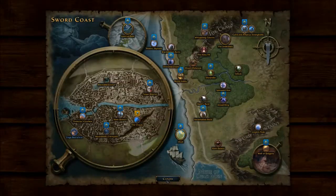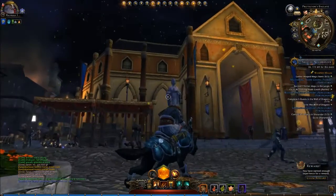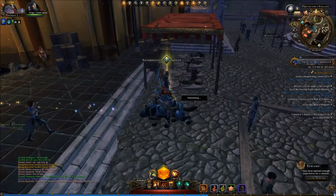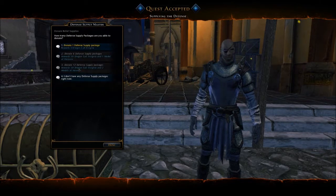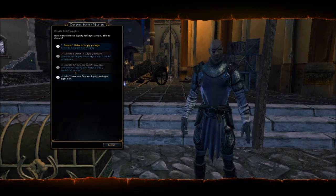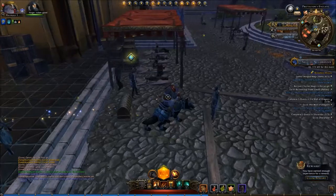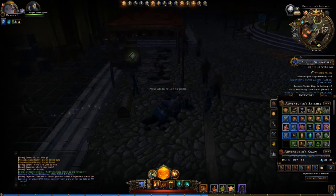Let me go back to Protector's Enclave to show you. Over here at the entrance of the market, come over to this little guy — the Defense Supply Master. What I can do is donate relief supplies, and if I donate up to 12 of these I can get 50 dragon cult insignias and two medals of heroism. I happen to have three on this character — they are not bound.